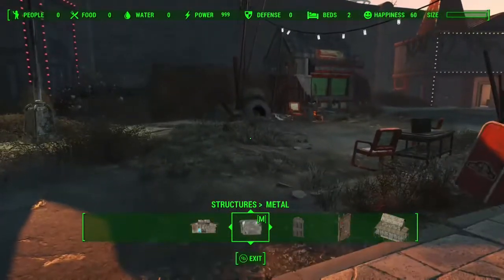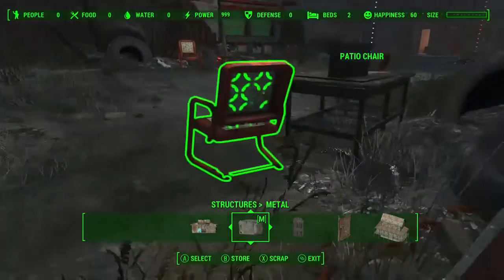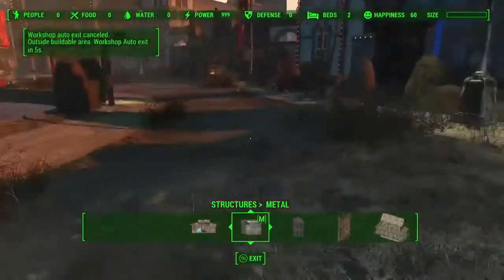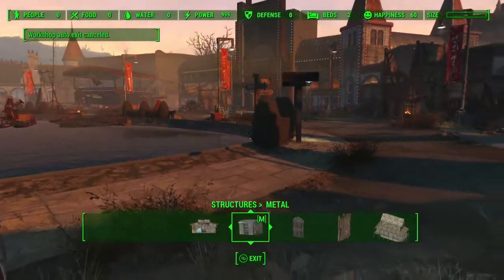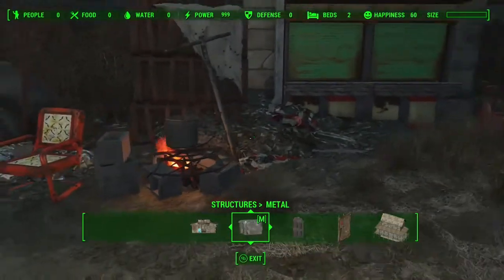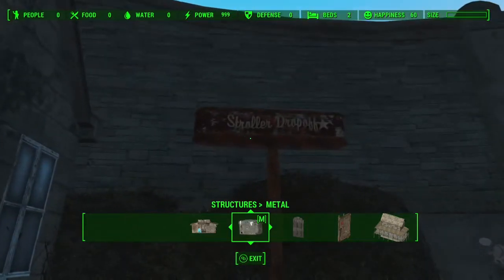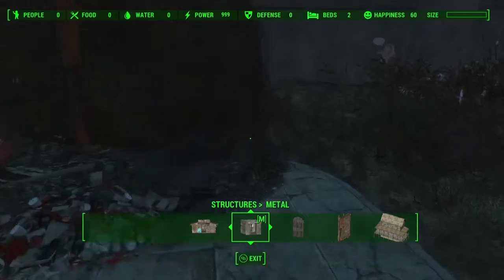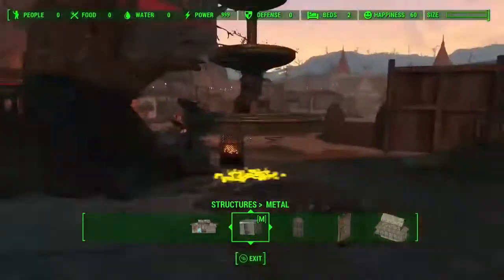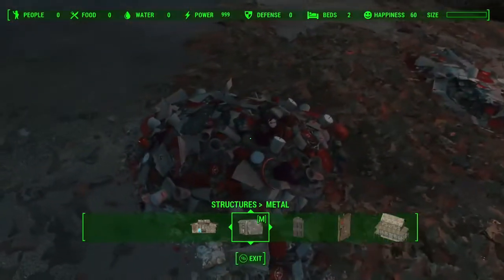I haven't really built anything — I don't have any settlers here, as you can see at the top: no settlers, no food, no water. I'm going to play around with it to see if I can make a settlement out of it, but I'm just not sure. I downloaded this mainly so I could make the Fizz Top Grill patio the way I wanted it to look. Even with Scrap That Settlement there's a lot you can't scrap — like I can scrap that bush and the tree leaves, but the pile of Nuka Town trash is still there.